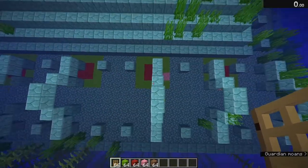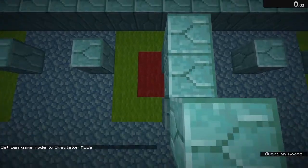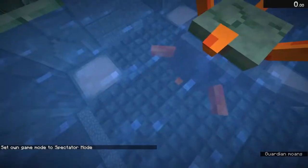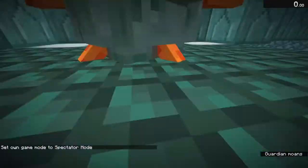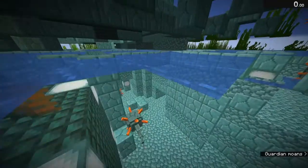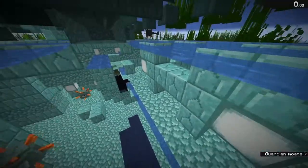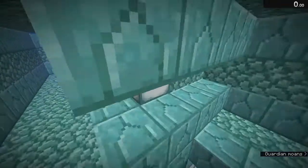This one happened to spawn in this position so if I look down here I'll be able to see a four by four dark prismarine and sea lanterns, and in the very center there are eight blocks. In all the other three positions there will be no dark prismarine that spawns, so as soon as you dig and you see this block you know you've hit the right position.